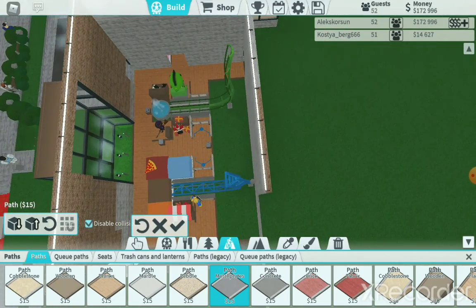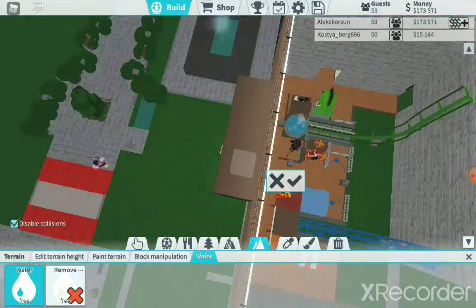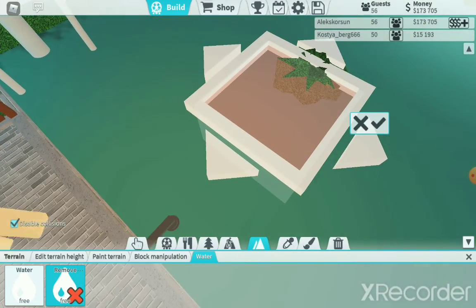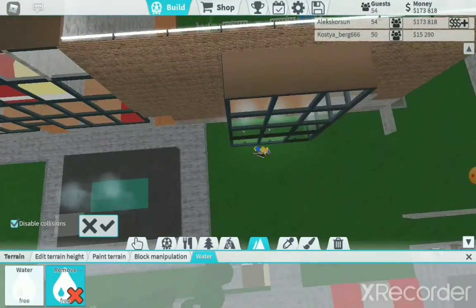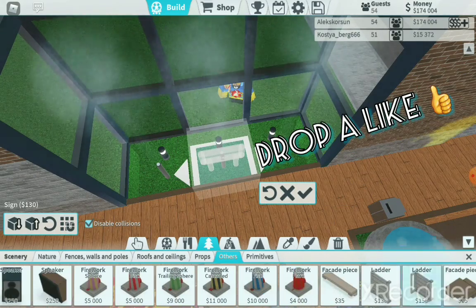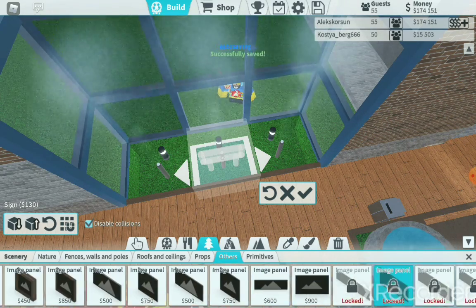I said there would be a fountain here, but I can't use water because near the money farm it would go underwater — I don't want that. So instead I'll put an image panel here, like a picture, so it looks like water.